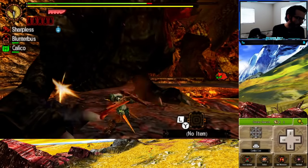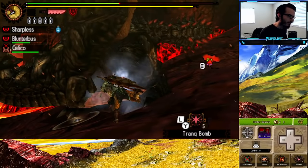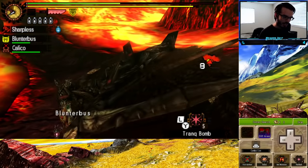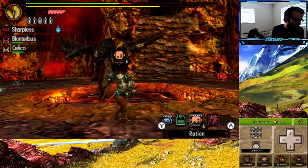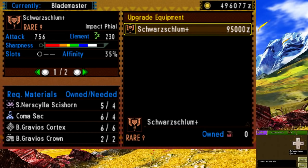We hunt a Black Gravios, and he wasn't that bad to take on with our new skills. Although I did run out of healing items, and I captured him with 10 minutes left. However, this was a massive pain to farm for our next upgrade. I would keep on hunting Gravios to get the coma sacks, but my RNG was so bad. But after so much tedious farming, I finally got the coma sacks and upgraded our Shrouded Blade.